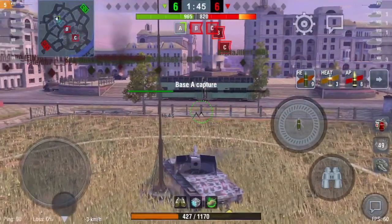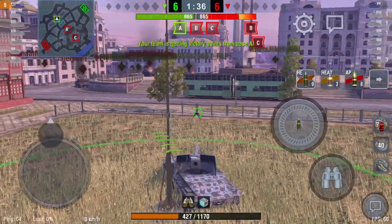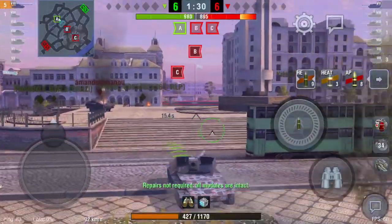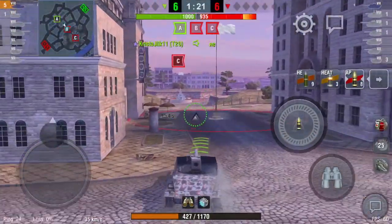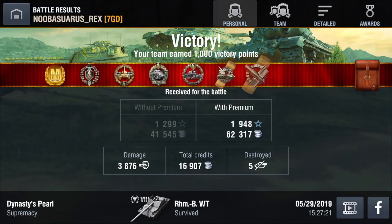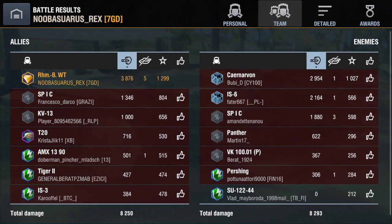Now I have a decision to make — I'm going to cap A. Why not go to B? Because I don't know where that ISU is and I am effectively one-shot for it. I don't want to drive out not knowing where it is — I could drive into B and it could be sitting there waiting for me, game over. But I've reset camo and I'm unspotted, so I go to B to find out where it is. I didn't even need to — a Kolobanov's Medal situation, mastery badge delivered.